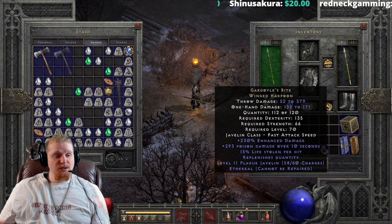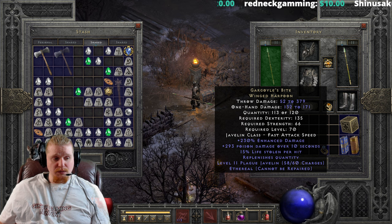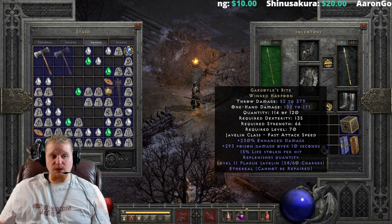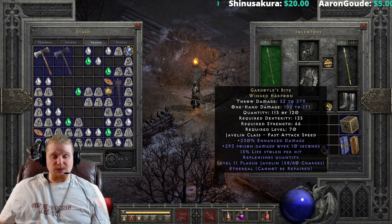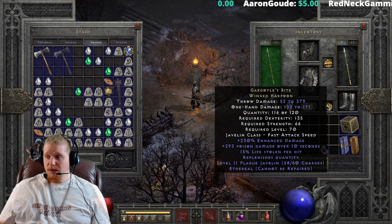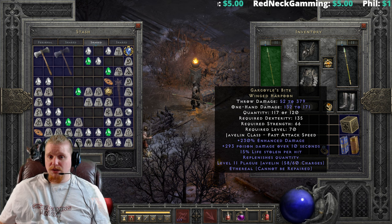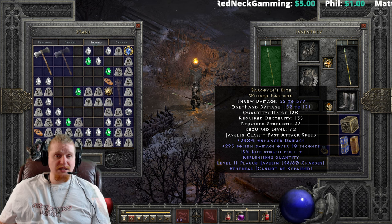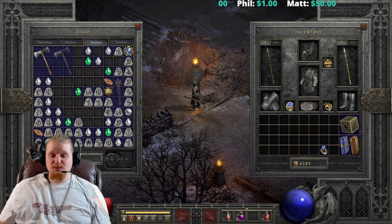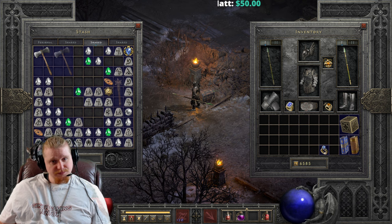So guys and gals, those are your options for finding a Gargoyle's Bite. Most people aren't specifically going to hunt for this, but if you're farming Baal and he happens to drop an ethereal Gargoyle's Bite winged harpoon, you could use that on your throwing barbarian quite well until you find a more preferred best-in-slot weapon like an ethereal Lacerator. The damage at 52 to 379 is actually pretty nice — good luck finding an ethereal one. Thanks for watching, and as always, keep watching.